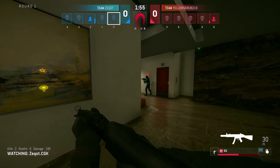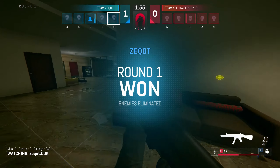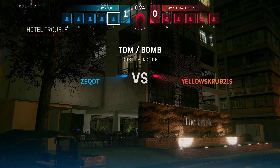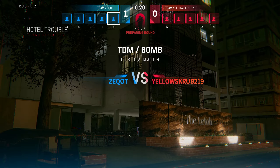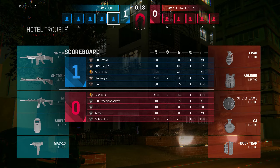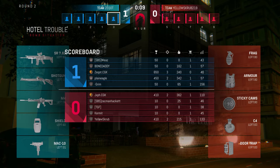Z-Cot can either go for it — Yellowscrub was just so laser focused on that door. He clearly couldn't hear Z-Cot, but you've got to be able to be flexible, certainly on this map with all the different entries and exits. You've got to be looking back and forth. That's the very first thing we talked about at the beginning of this round: the open floor plan of the second floor especially. If you're a defender, you've got to be able to look all the angles.